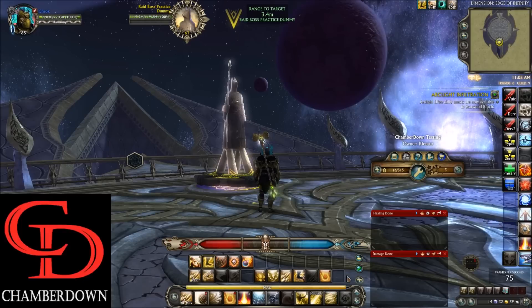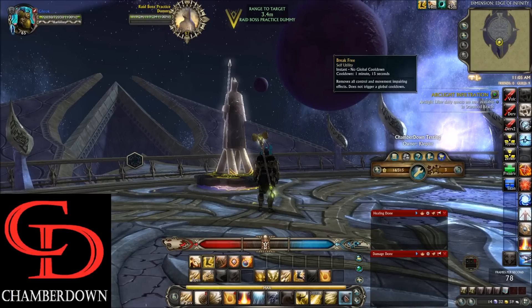You can use Squall for that debuff purpose as well. On the equals key we have our standard Break Free. That's it for the action bar.